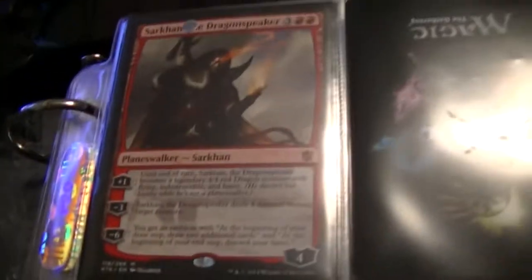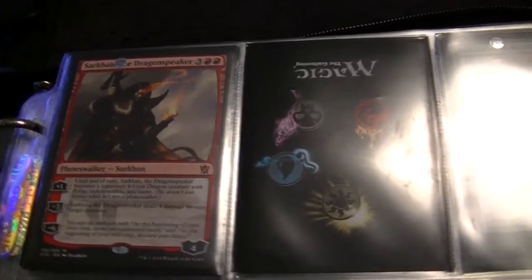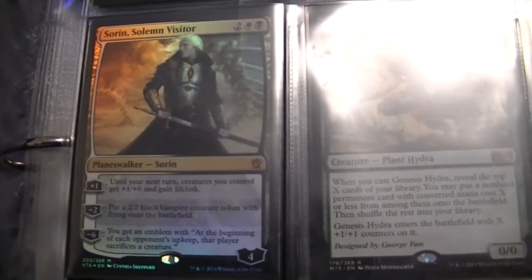So we're going to start with the top here. I got Sarkhan the Dragonspeaker — that's my fourth one. I traded my other three away, so I don't really use him in my deck. Moving on down, we got a foil Sorin Solemn Visitor, which I bought because Sorin is my favorite Planeswalker, and he's pretty cool.